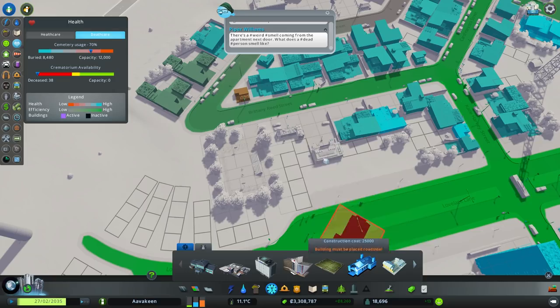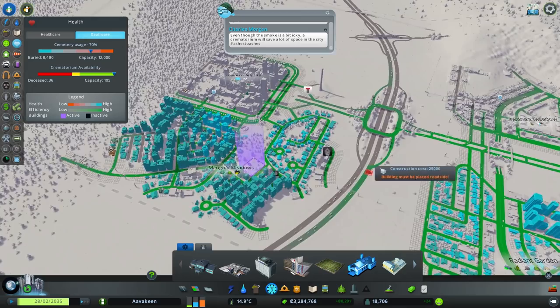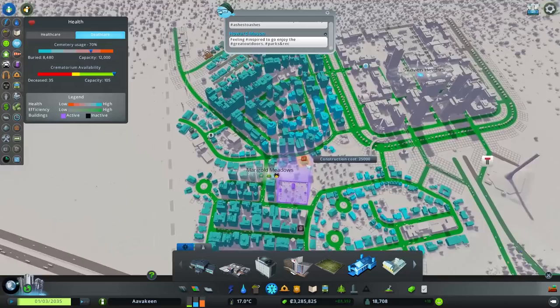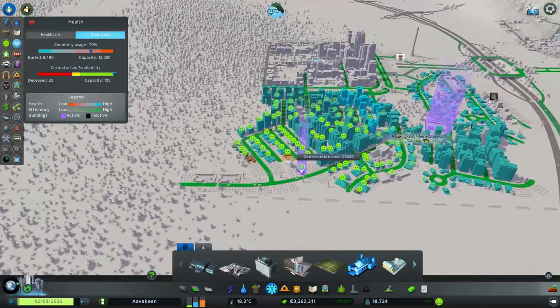Let's get that in there - there we are. That's going to generally increase people's happiness in this area. We could place down a second one, which would help quite a lot given our capacity is quite high. We're planning for expansion, so we'll place one just down here on this road - there we go. That'll help around here.